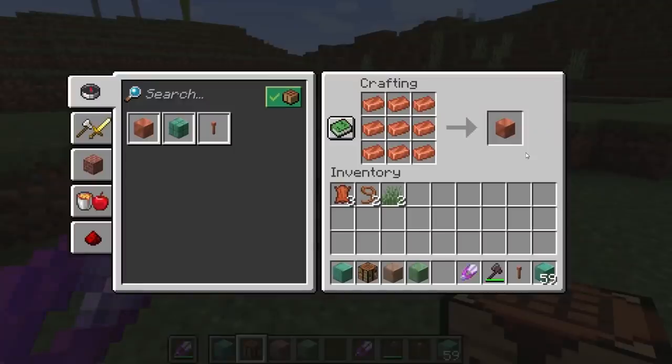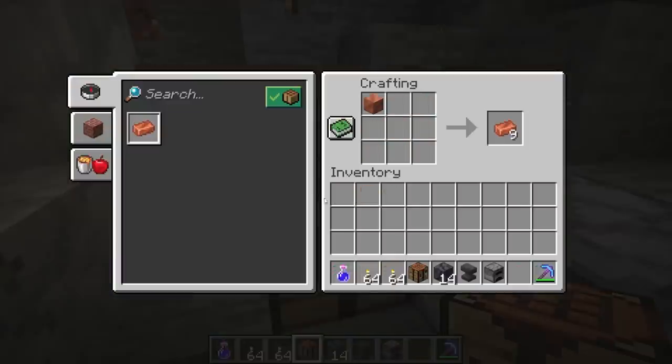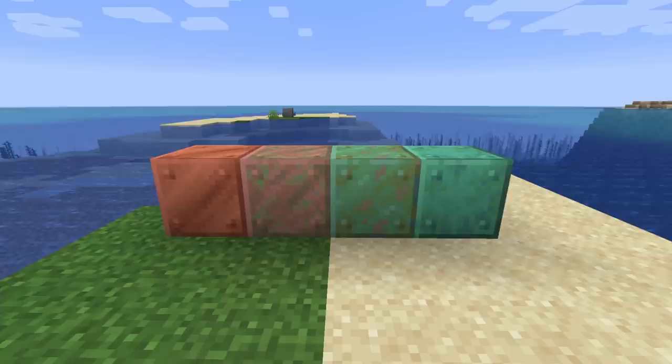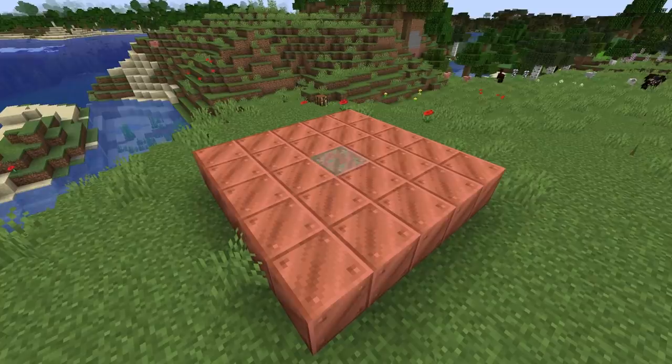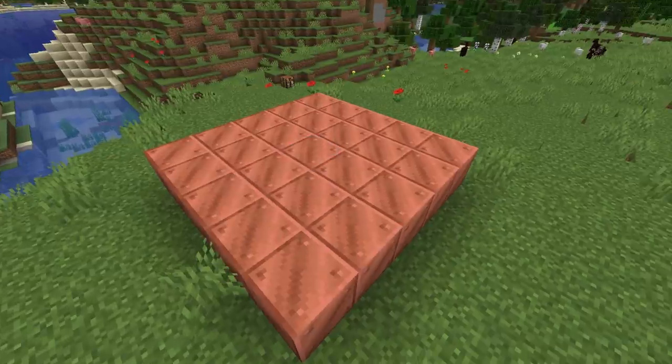Nine copper ingots can be crafted into a copper block, and a copper block can be crafted back into nine copper ingots. The copper block can change colors when placed in the world, or oxidize. There are four stages: copper, exposed, weathered, and oxidized, going from a copper to a green color. It can take one Minecraft day or 20 minutes for copper to advance one stage. However, this can be affected by copper blocks within four blocks — either stopping oxidation if they are at a lower oxidation level, or slowing it down if they are all the same oxidation level.